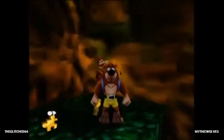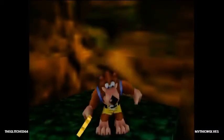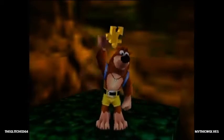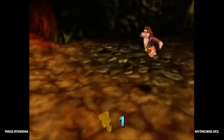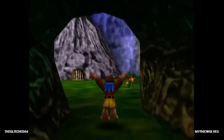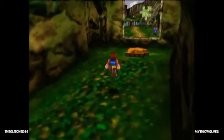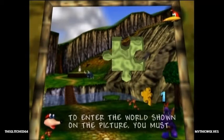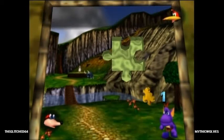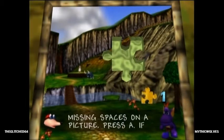To get into all the worlds, we need to grab ourselves some jigsaw pieces. We put those into paintings and they open the world — we don't go through the paintings a la Super Mario 64, it opens worlds elsewhere. To open the first world we need a jigsaw piece, so we're going to grab that. I think there's a way to skip more dialogue in the Nintendo 64 version as opposed to the Xbox 360 version.